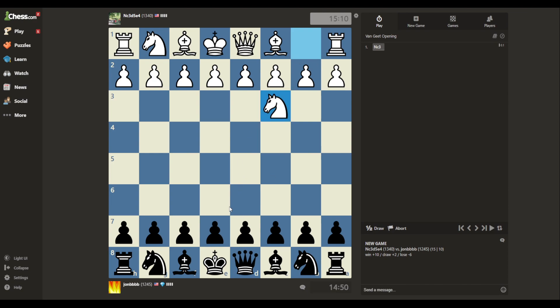So, let's see. I could go E5, or D5, or I could mirror. No idea what to do against the Van Geet, so let's just... I don't know. I'm defended by my queen, right?